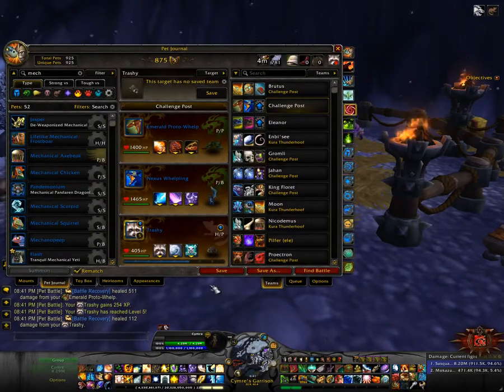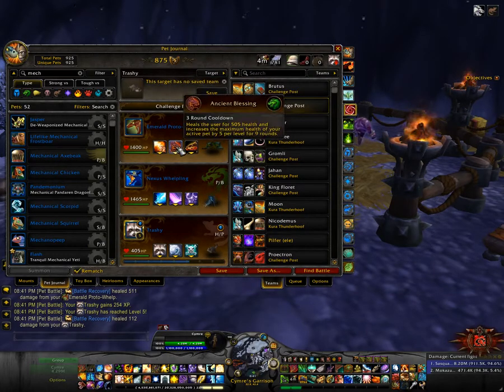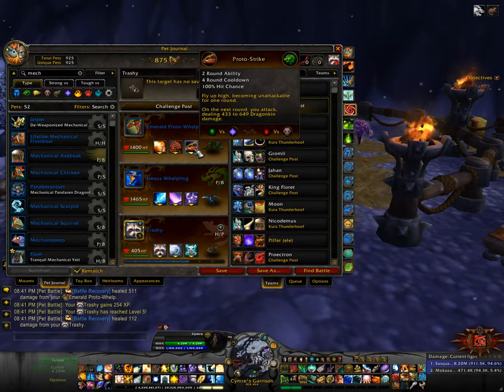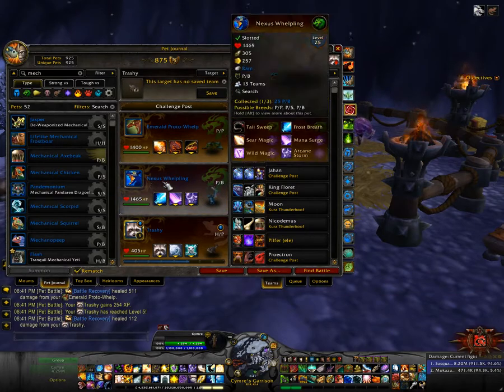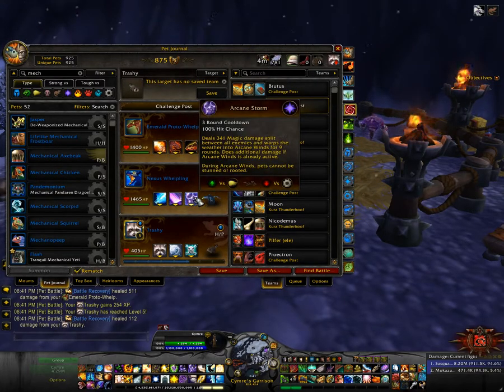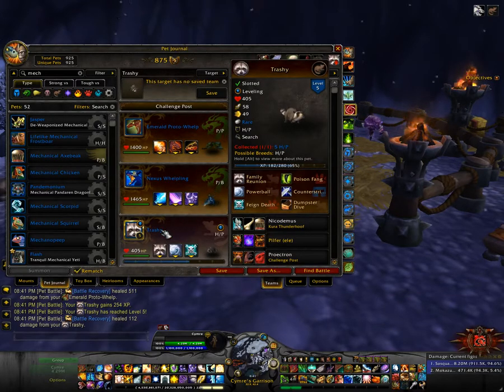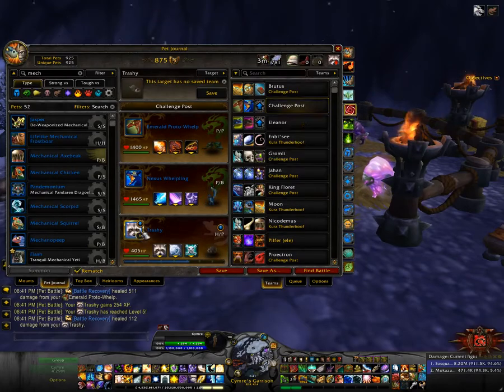This is pretty much what I had. I had the Emerald Proto Drake, or Proto Whelp, with Breath, Heal, and Proto Strike. And then the next is Whelpling with Frost Breath, Mana Surge, and Arcane Storm. Third slot I actually had the Mechanical Pandaren Dragonling, but since I do want to try and get a level in, I just threw in my leveling pet.